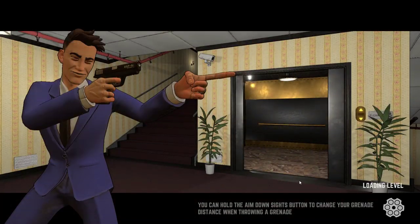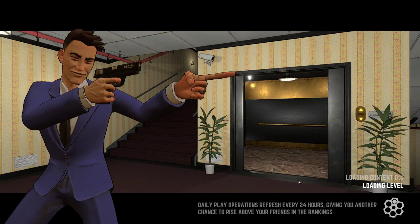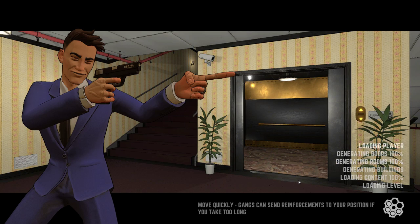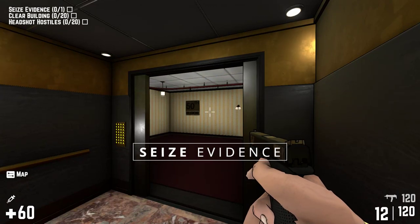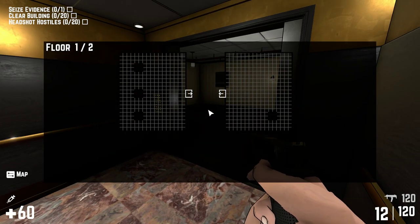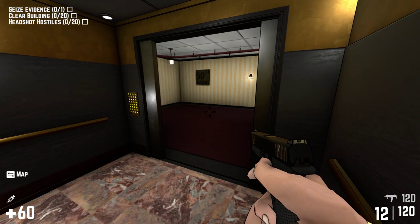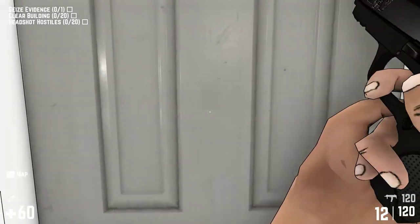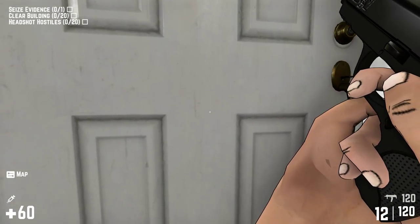We're going to go just like this. Hopefully we don't have to disarm the bombs — we'll find out real quick. The music sounds good too. And if it is a bomb, we got to just rush it. Objectives are: seize evidence, headshot hostiles — no problem, I can handle that. Take a look at the map; we've done this kind of map before.